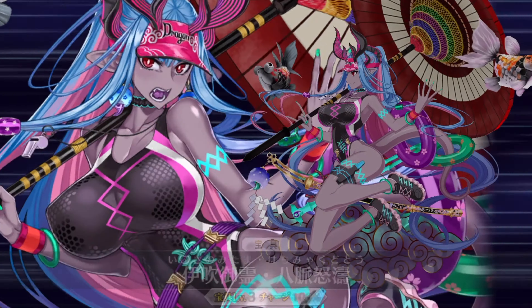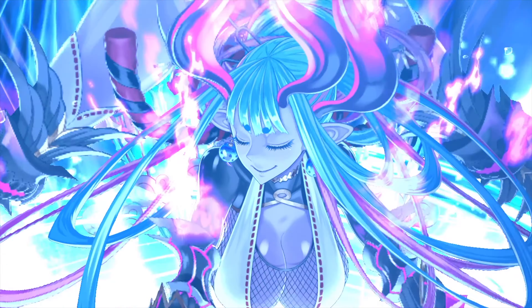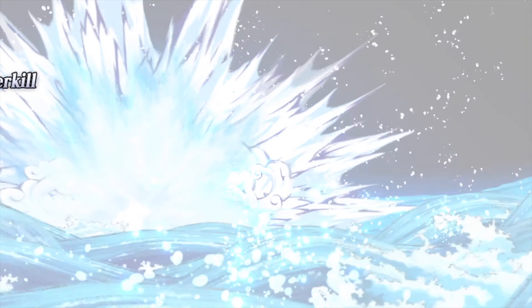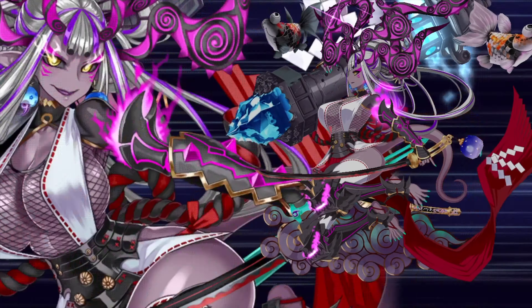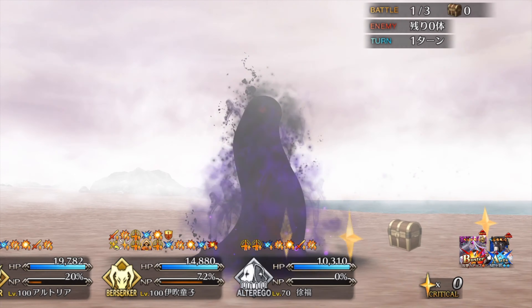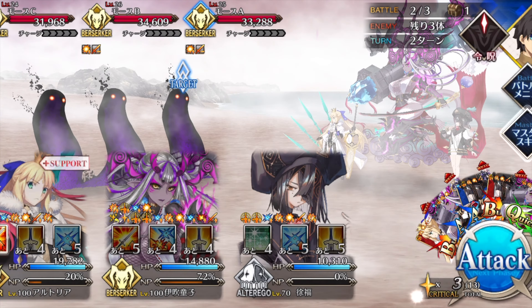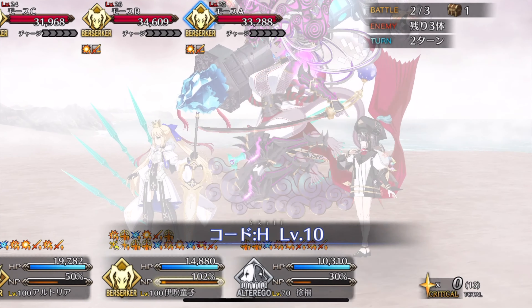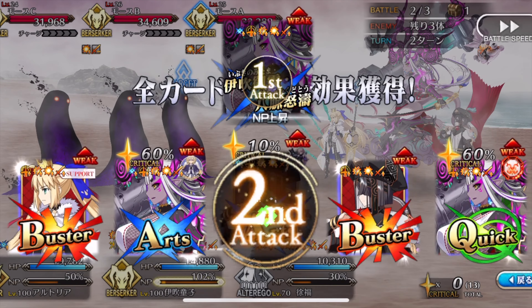That is kind of rare for Arts Servants, because they really can't make stars with their NP. Same goes with the Card Star Absorb up by 5,000%, which is really high, but is exactly what she needs as a Berserker to guarantee a crit. This skill feels a lot like Lancelot, who has all the stuff in one — the Stars per turn and the Star Absorb up. She doesn't have Star Bomb, but this is already really good. I like this skill a lot. Good for farming, and it enables her to crit, which is rare in Arts Servants.